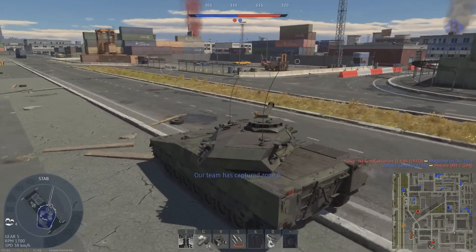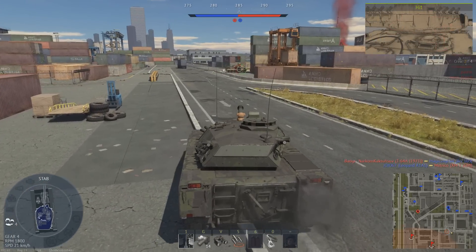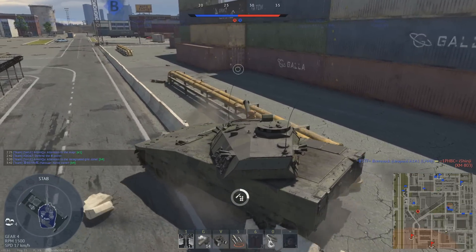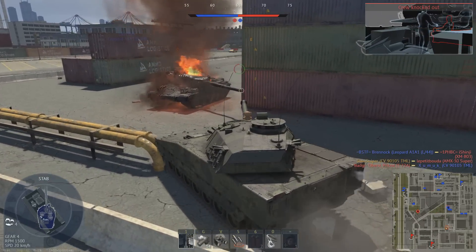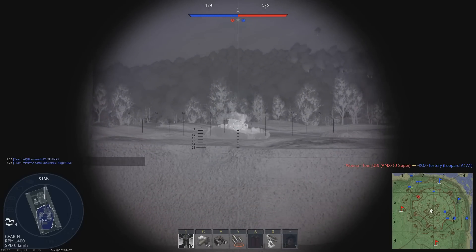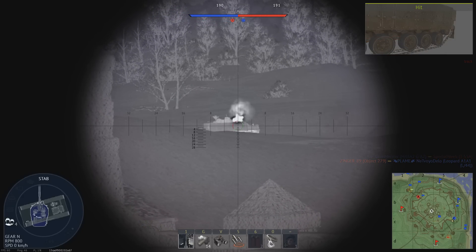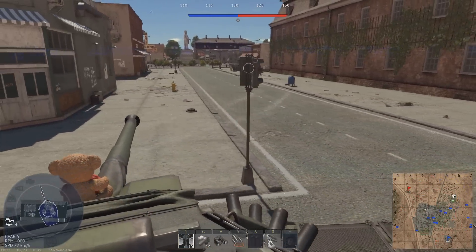To conclude, the CV90-105 is an incredibly capable tank at battle rating 9.0. It has amazing mobility with equally good gun performance due to its ammunition, laser rangefinder, and second generation thermal optics. While most people say the biggest downside is its lack of armour, I generally say the biggest drawback is its lack of an effective lineup. The other tanks in your lineup at 9.0 are incredibly passive and don't fit the meta. While not an issue if you survive the entire game in the CV90, the average player will get two kills and then die — leaving you without any vehicle to earn silver lions and research points.